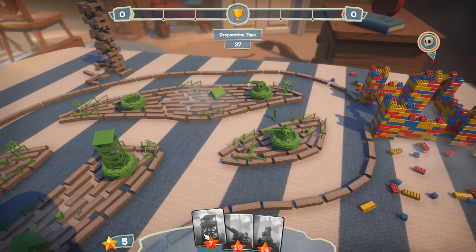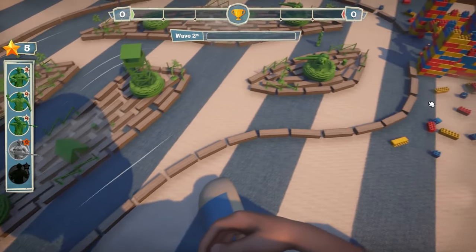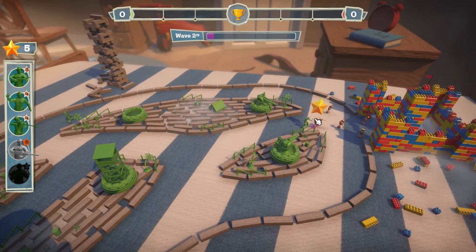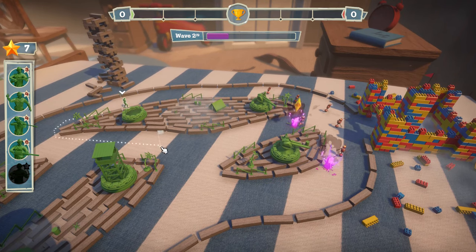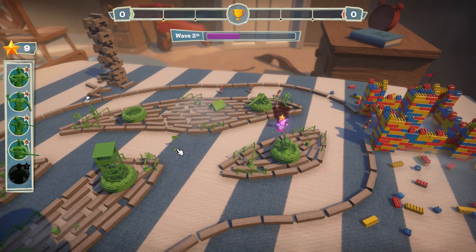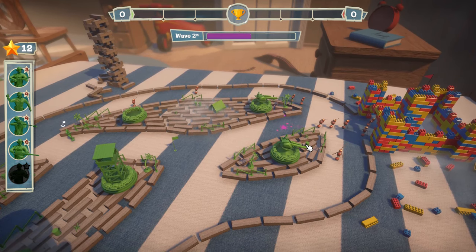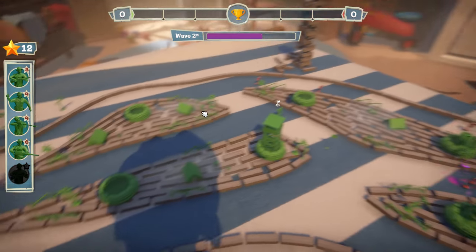Very nice. We have like no stars because I used them all. Do the next wave. We've got some riflemen out here and we can get more. Our boy out there is getting hit — run away! Oh, I can move him. Wait, I can move him around. But I can't move him again after I've moved him. I sent him to the wrong area for sure.